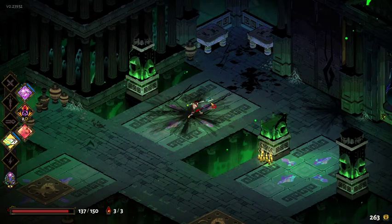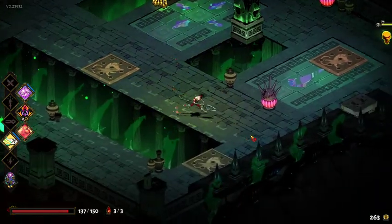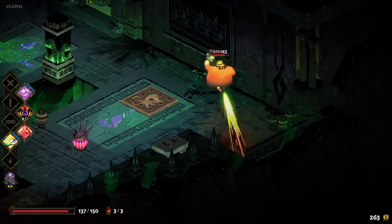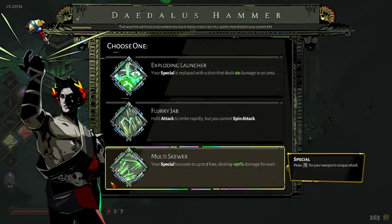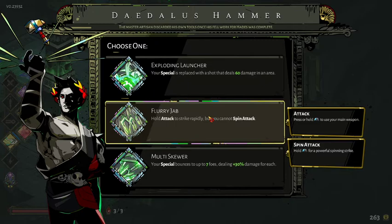Here we go — what do we have? Your special is replaced by a shot that deals 60 damage in an area, and you can hold attack to strike rapidly instead of spin. I'll give it a go, but I have tried it before and I am a big fan of the spin, so I'm reluctant.